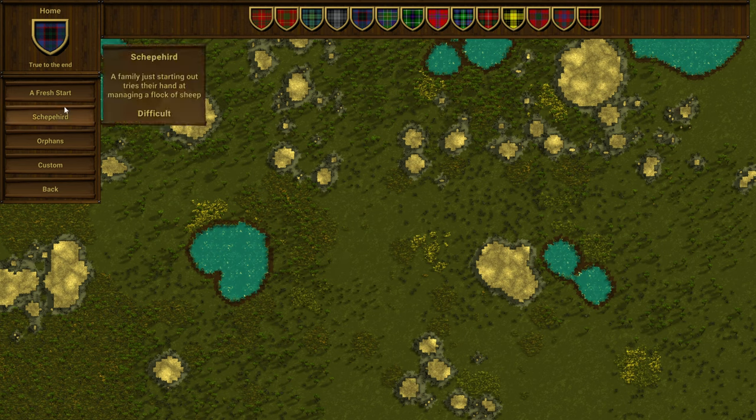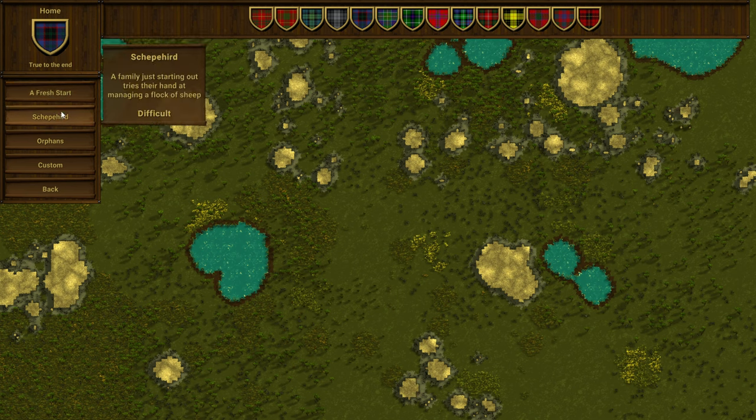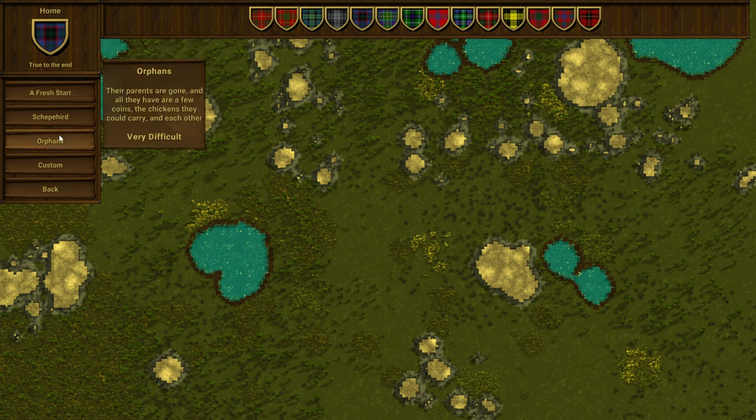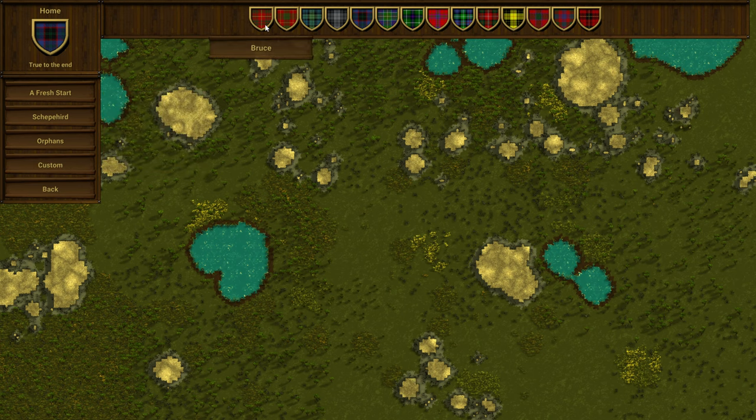There are particular scenarios that you can choose at the beginning. A fresh start — a clan builds their first homestead, which is recommended. A family just starting out tries their hand at managing a flock of sheep — that one's difficult. The parents are gone and all they have are a few coins, the chickens they could carry, and each other — very difficult. Build your own clan from nothing, try after surviving winter — that's a custom scenario. Here are the available clans and you can see their tartans. So that's pretty cool.